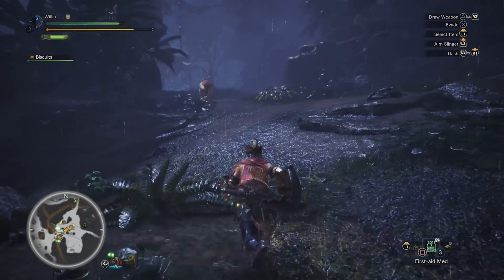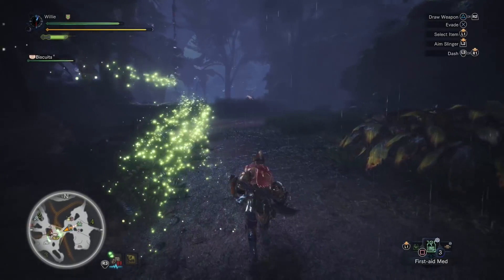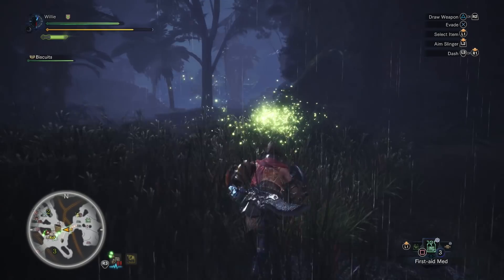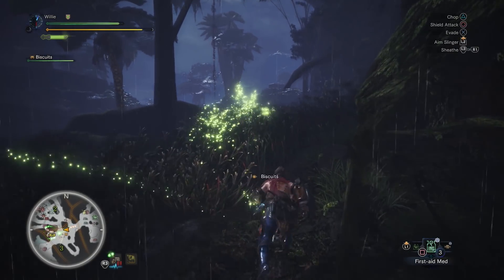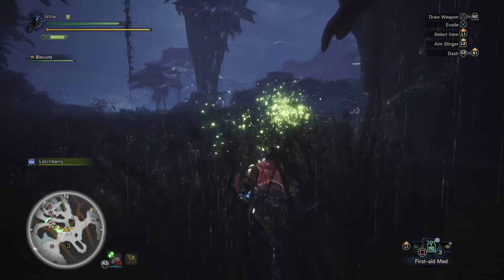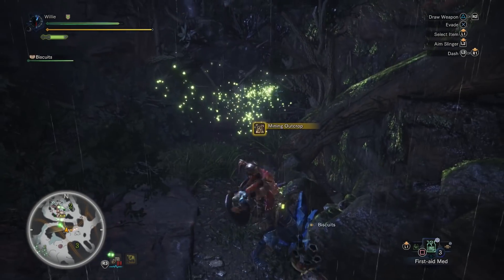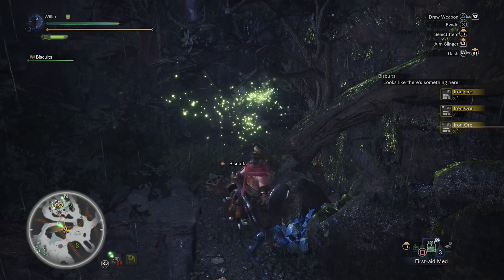Also, you'll notice that it's very fast with the drawing and sheathing of the weapon — there's no huge, long, slow animation. It's nearly instant. That's the advantage of the sword and shield. I definitely need this item.